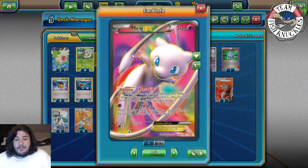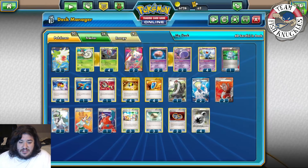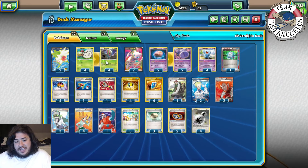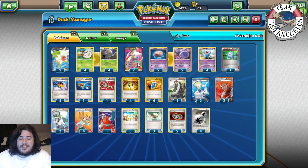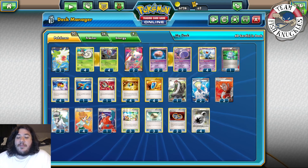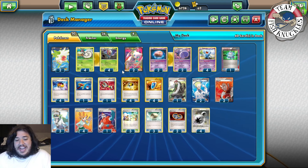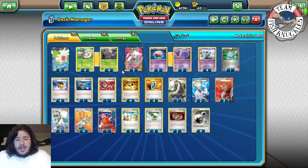Another card we're playing is Mew EX. Mew has the ability Versatile — this Pokemon can use attacks of any Pokemon in play, both yours and your opponent's, but you need the necessary energy. So sometimes we'll use Versatile to copy Accelgor's Deck and Cover. The deck is so versatile because you can attack with either Psychic or Grass energy depending on the situation to make sure you hit the right numbers.